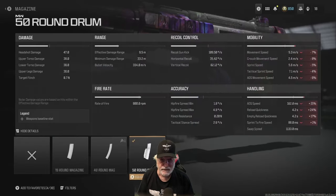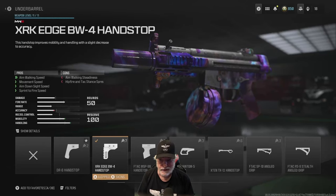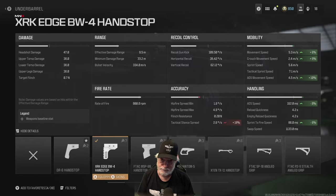Let's take a quick look at the rest of the configuration. I went ahead and threw on the 50-round drum and accepted all the negatives on that. Reason being I anticipated recoil, and I thought the more bullets I can spray, the better off grandpa is going to be. The XRK Edge BW-4 hand stop gives us better mobility — I zeroed in on the ADS movement speed, that's 10% better — and it helped offset the 50-round mag on ADS speed as well as the sprint to fire speed.